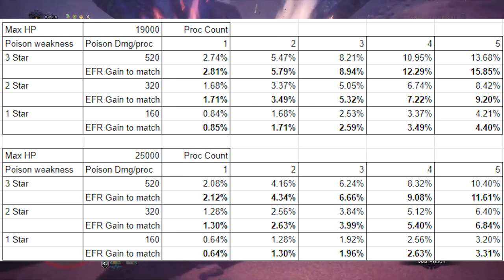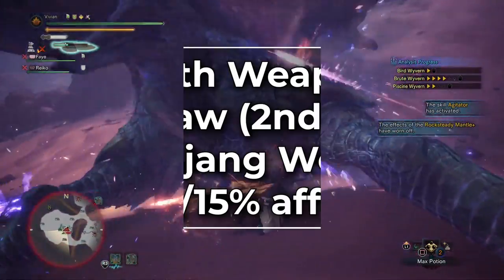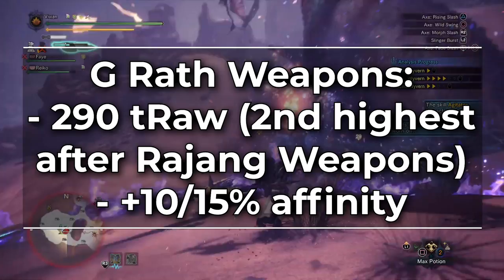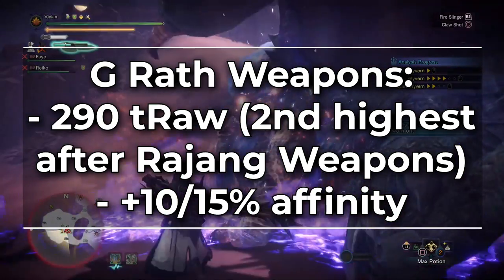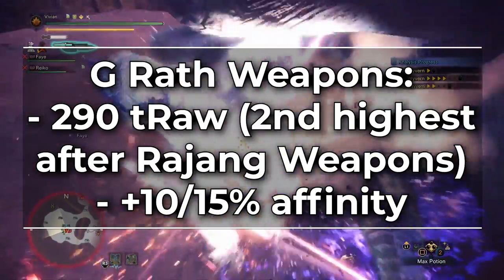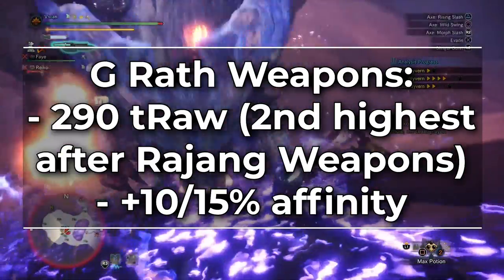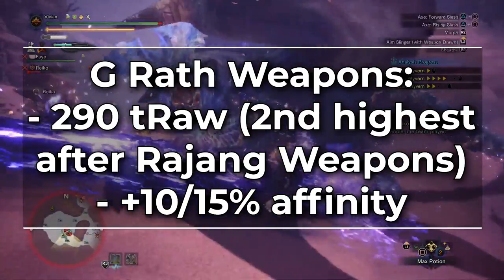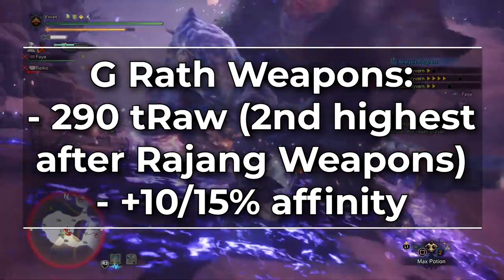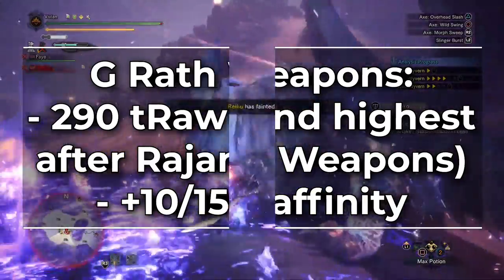So despite that, why are the Gold Rathian weapons so good? Well, that's because they are stacked. Gold Rathian weapons have 290 true raw — the highest in the game for melee weapons before the Rajang weapons were added. This is the same raw damage you have on your Diablos and Brute Tigrex weapons, except those have over 20% negative affinity.